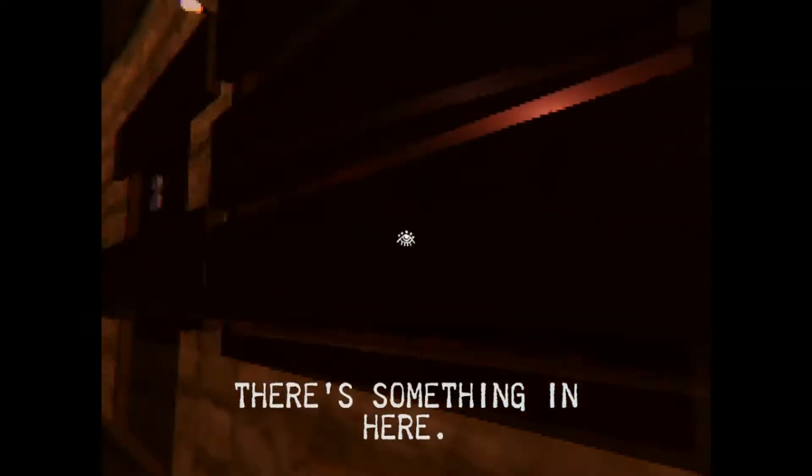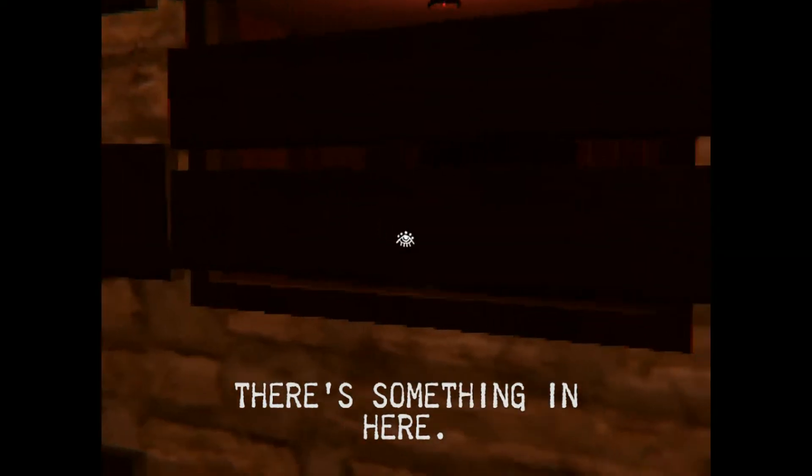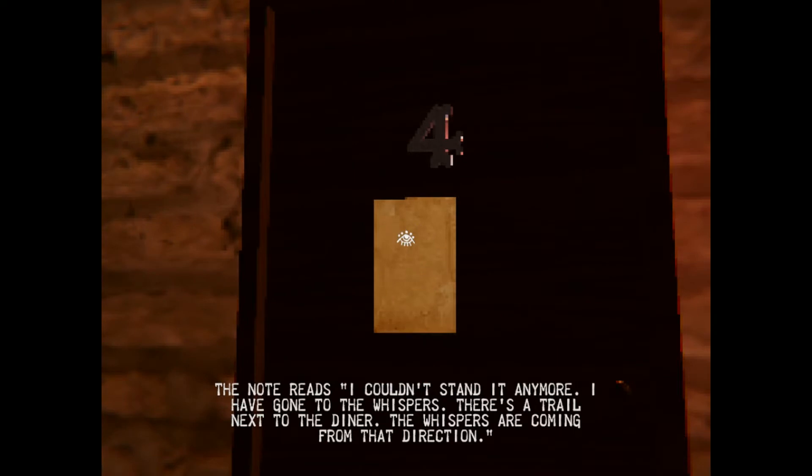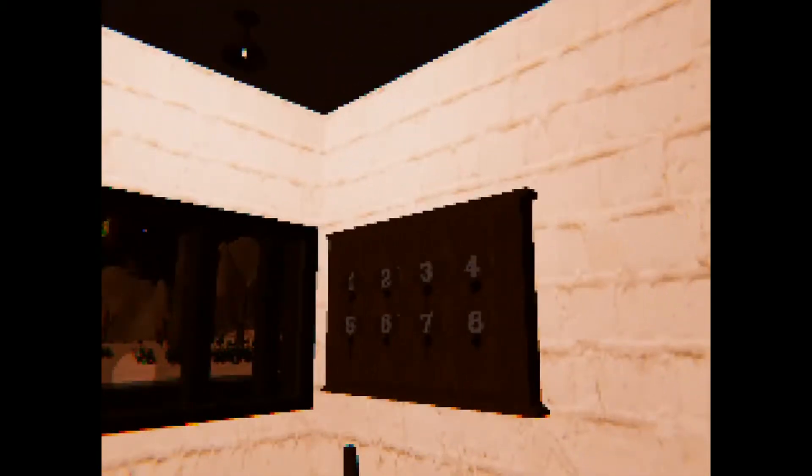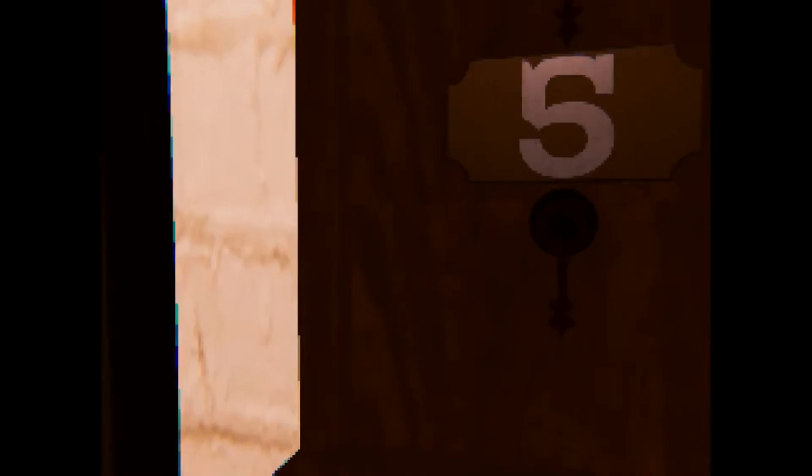Wait, what's this — I can't see anything in here. There's something in here. There's like a piano. The note reads: 'I couldn't stand it anymore. I've gone to the whispers. There's a trail next to the diner — the whispers are coming from that direction.' Nobody in the office. We got a key for five and seven, one three five and seven — that's easy to remember. I guess we'll start with seven since we're already over here.